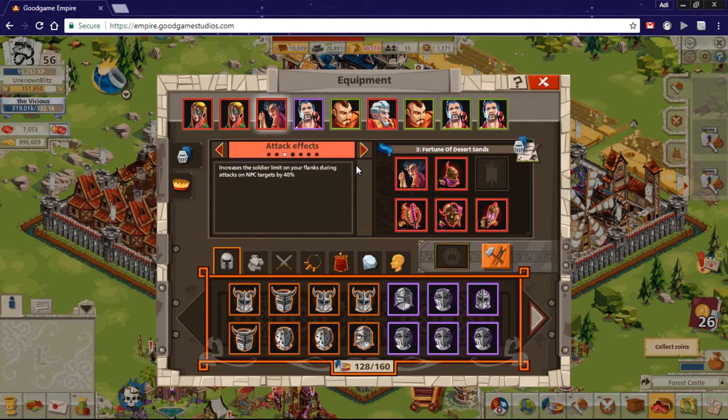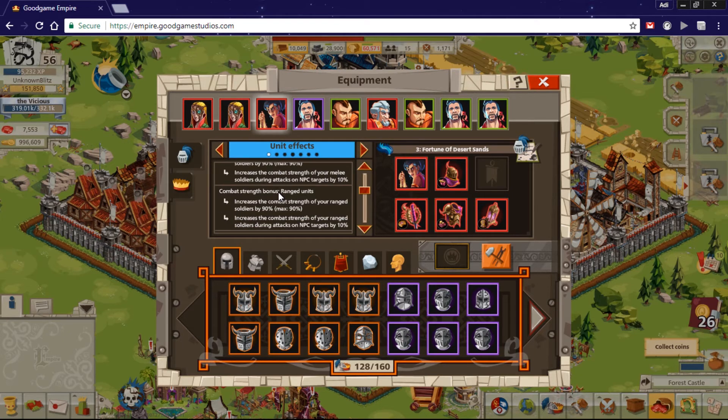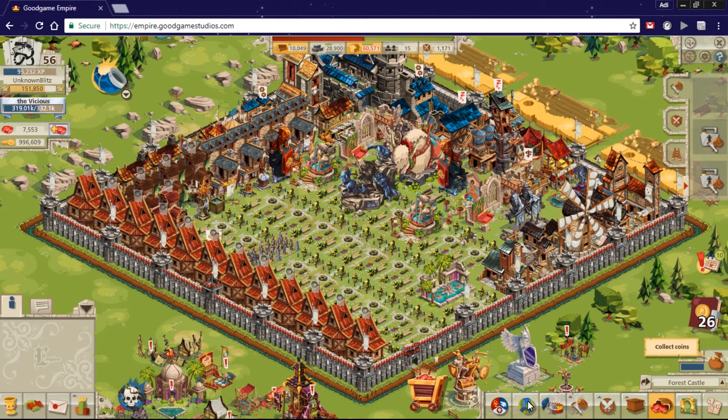I will actually level them up very soon. You also have 40 more soldier limit on flanks for NPC targets. There's also 52 travel speed, which is good because you can hit faster, and 16 resource bonus. That covers all the stats.